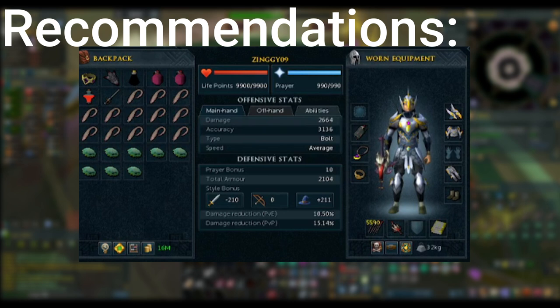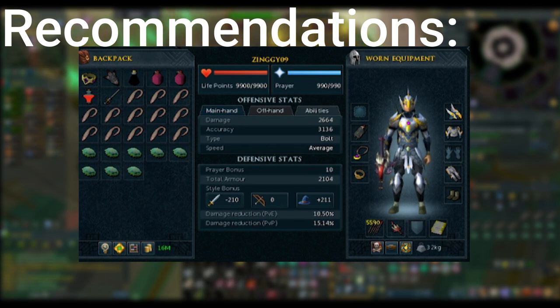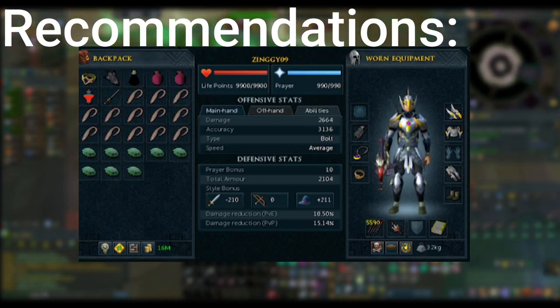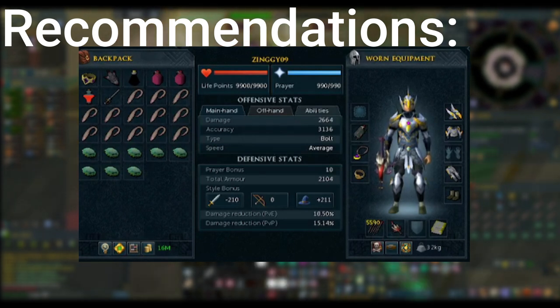For gear and supplies, I'll be bringing a royal crossbow with royal bolts. If you have the range level for ruby bolt crimson bolts, I would strongly suggest those instead, as it will add a huge amount of DPS passively. For my kills I'll be using un-augmented Armadil, which is tier 70 ranged power armor, and if you have invention unlocked, think about getting perks like enhanced devoted, relentless, or crackling. For my amulet I'll be using an amulet of glory. I'm bringing an illuminated god book and an Ava's accumulator. For my ring slot I'm bringing the asylum surgeon's ring. If you have the Shadow Pontifex Ring, you can choose to wear that instead, but I prefer to just keep it in my inventory as it works even when it's not equipped.